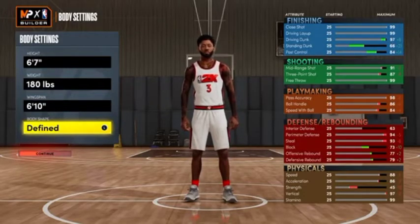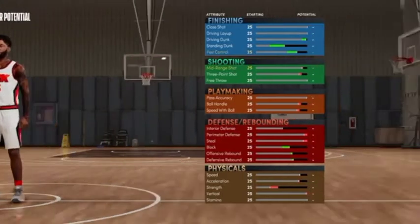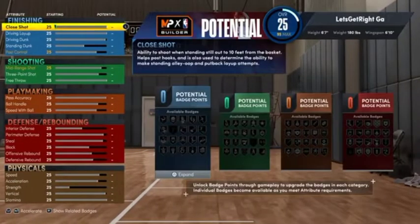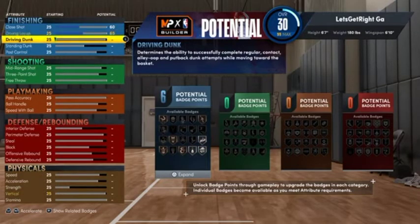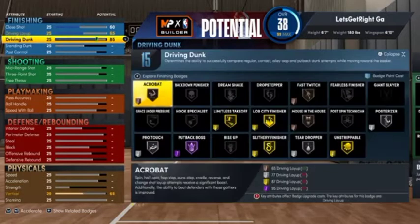Now I'll show you the badges, because I did say you need to be able to get gold Quick Chain on this build. For your close shot, put it at 60. Your driving layup, put it at 65. Your driving dunk, put that at 85. That's going to give us 15 finishing badges, including gold limitless takeoff, gold slithery finisher, and silver posterizer.